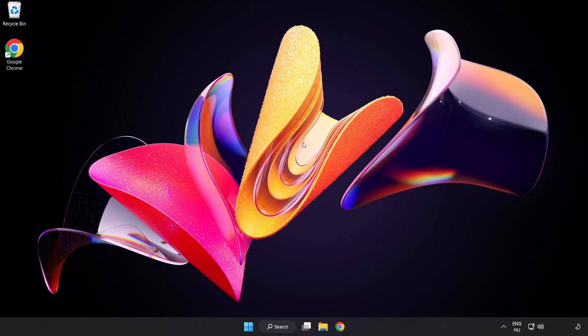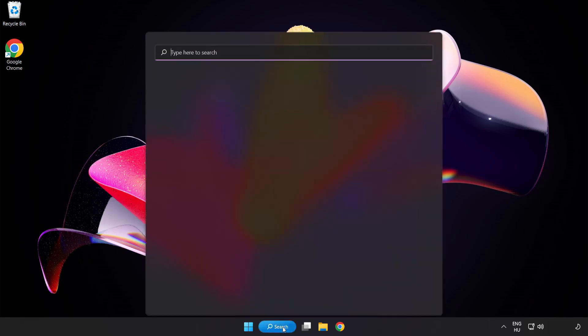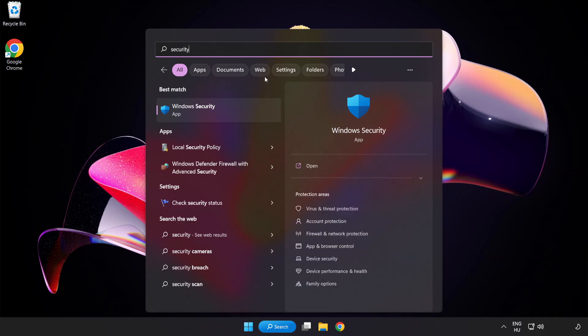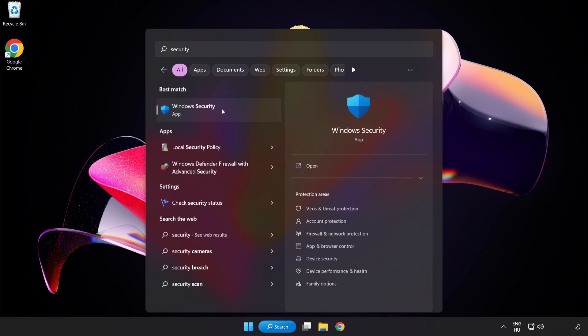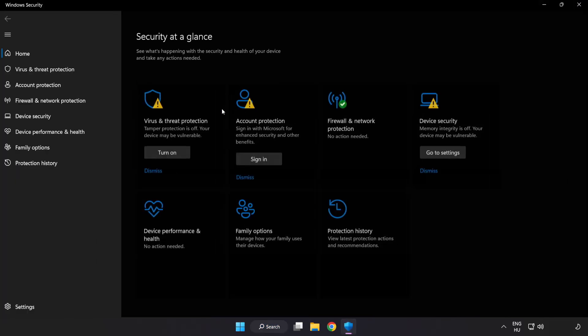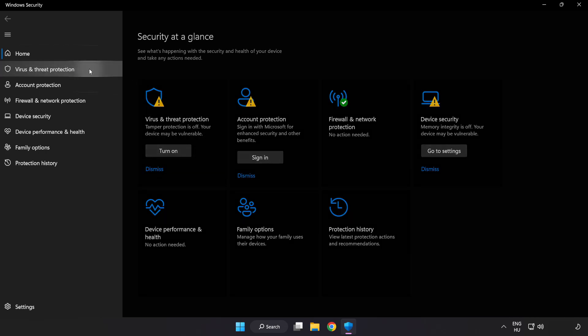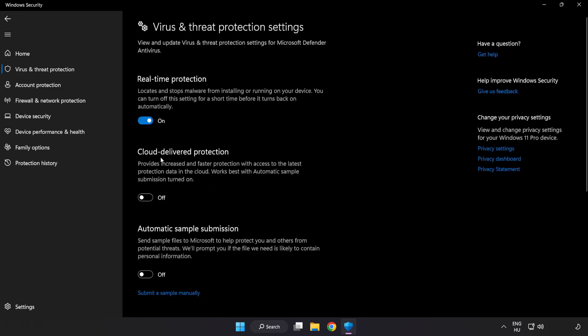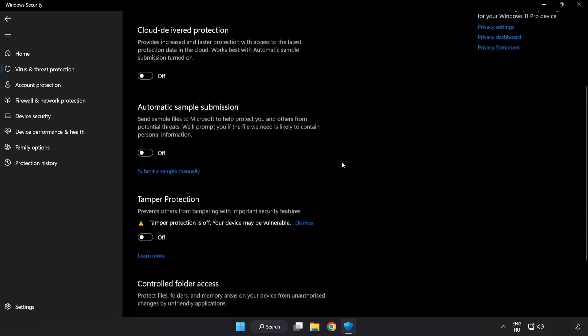If that didn't work, click search bar and type security. Open Windows Security. Click virus and threat protection. Scroll down. Click manage settings. Scroll down.